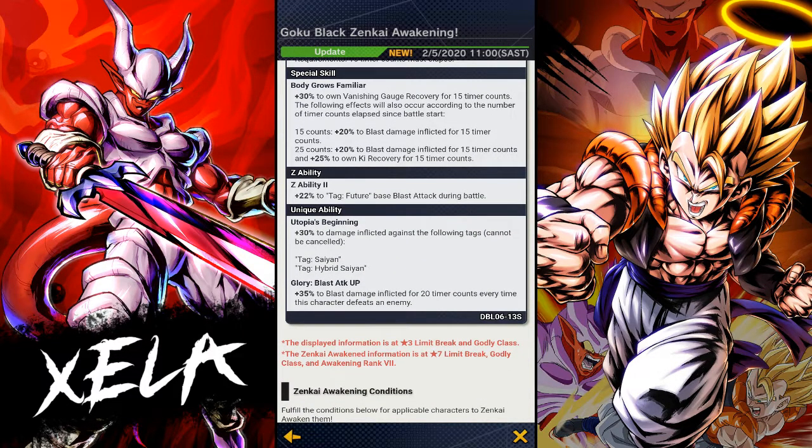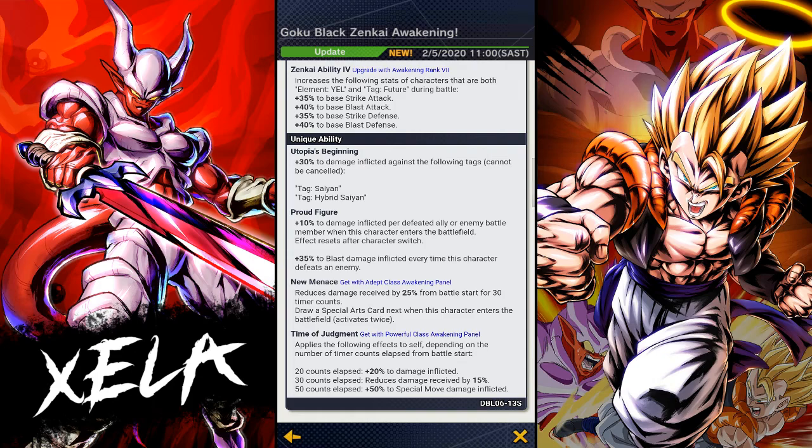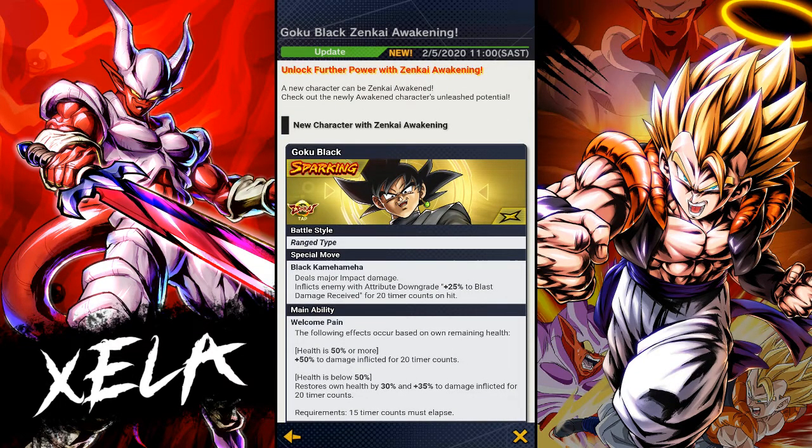The only meaningful thing they've added — and it is actually pretty good — is that he gets 10% inflicted damage per downed ally or enemy when he enters the battlefield. So if your enemy has defeated two of your characters and you've defeated two of theirs, that's four characters down — he's getting an extra 40% damage. And if he's defeated two enemies himself he gets 70% damage inflicted on top. These stacking buffs are going to make him a very big threat in late-game scenarios.